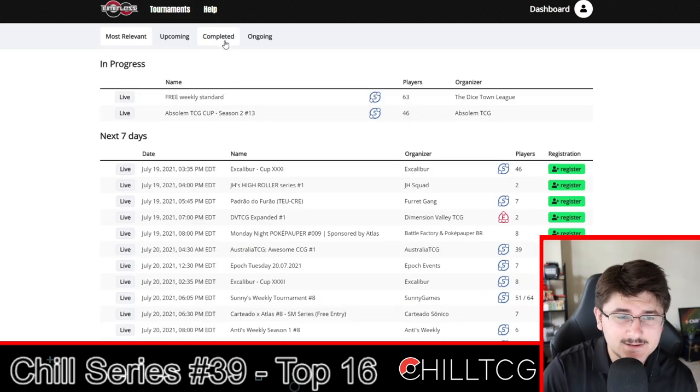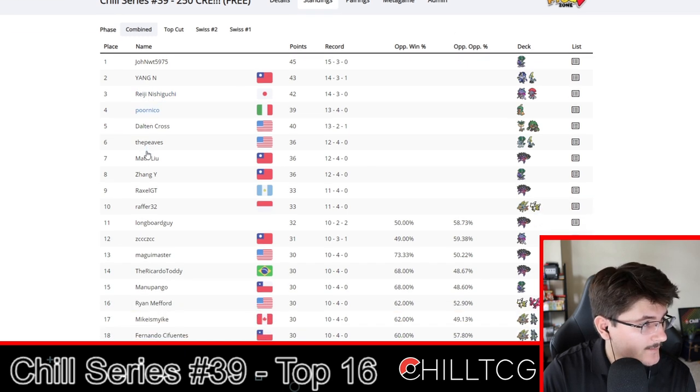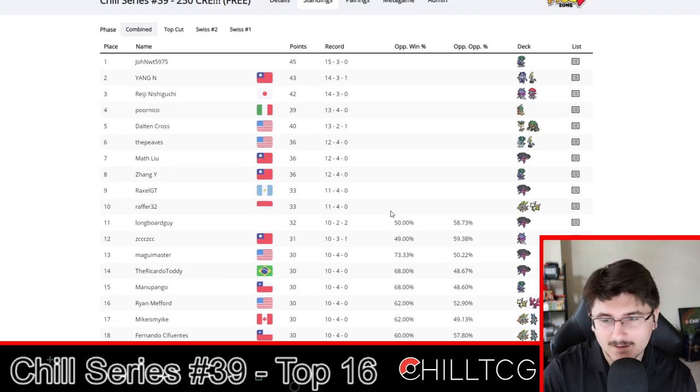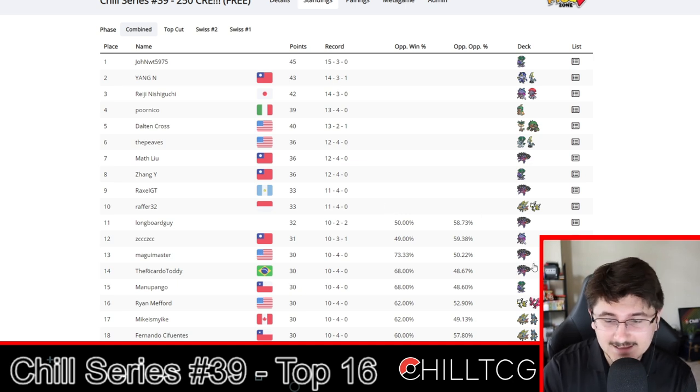Now let's head on over to Chill Series number 39 — 455 players, not too shabby. The format, especially looking at Top 16, has really turned into a dark, heavy format. Shadow Rider Calyrex was just kind of dominating and it still has been doing really well — it ended up winning this tournament. But things like Eternatus, Malamar, and Mewtwo Dark Box are becoming increasingly more popular and successful as those lists become more refined. And clear counters to things like Eternatus, like Zapdos, are fading as people play it less.